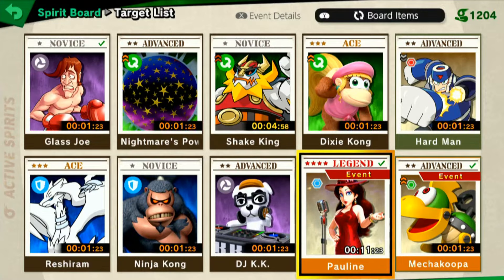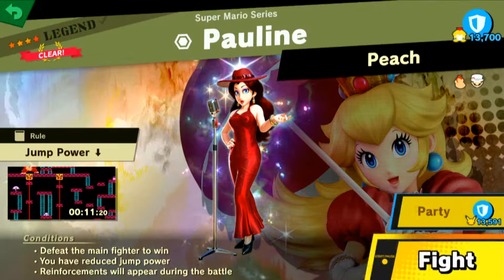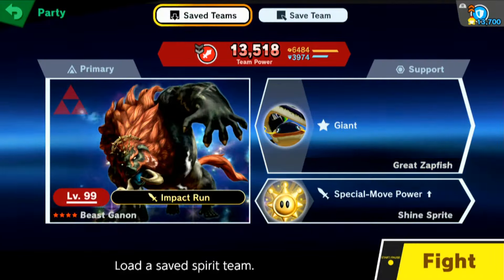Some people are having trouble defeating the devil herself, so I'm here to teach you how to defeat her in relatively little time. To overthrow Major Pauline, all you're going to need is one support spirit, and that's it.